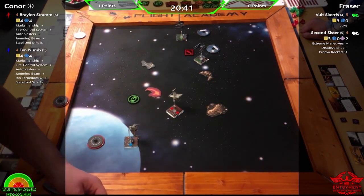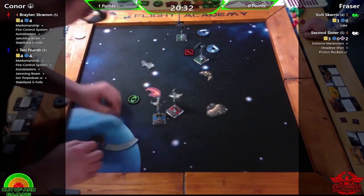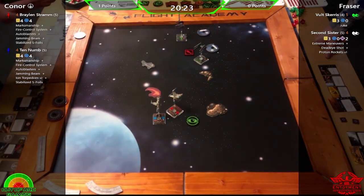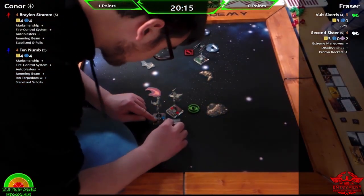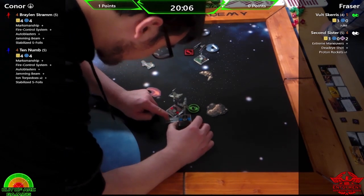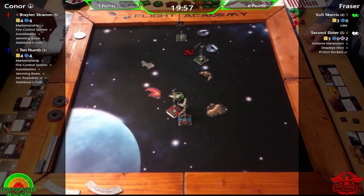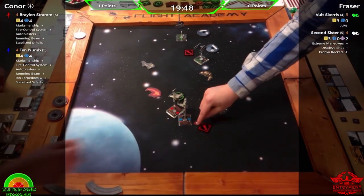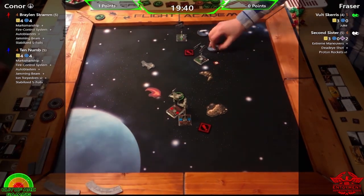These B-wings are coming in hard and fast, playing aggressively — a good tactic with a nice arc window to catch the interceptors. Braylon goes for the barrel roll, classic B-wing, adjusting to fit it in and going back to the front — the equivalent position. He's gone for a target lock and stress, looking for the double tap with auto blasters. Ten-Numb with stress is really good.